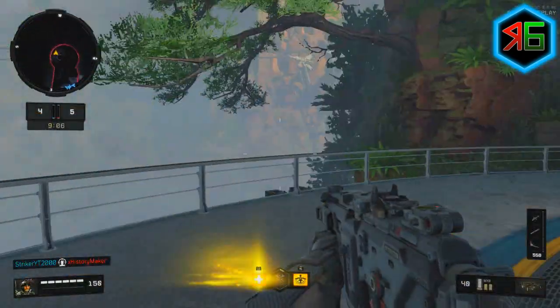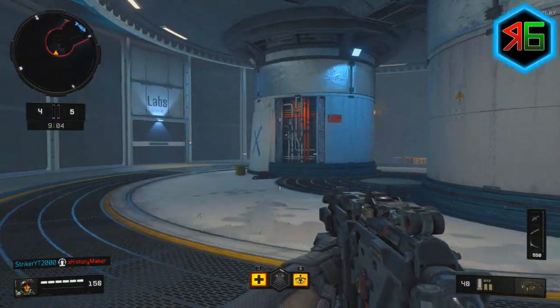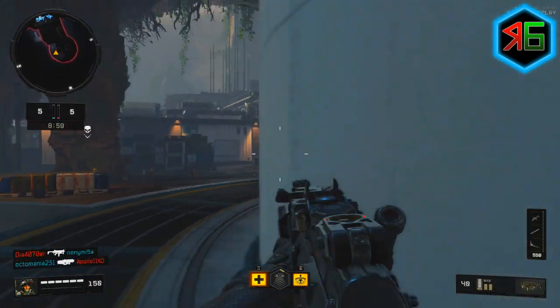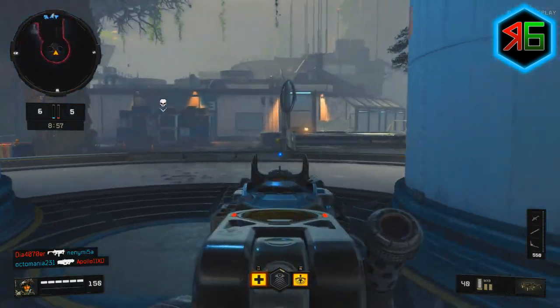So first things first, we're going to start on this side of the map in this spawn. You'll see here the cylinders are a good cover if anyone comes into your spawn area — it's a good way to hide and get kills, that kind of thing.